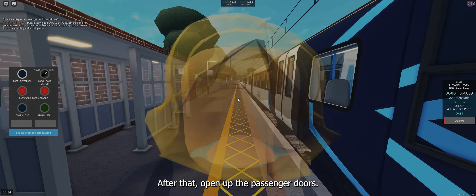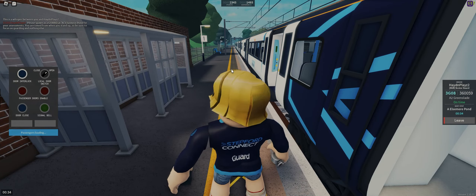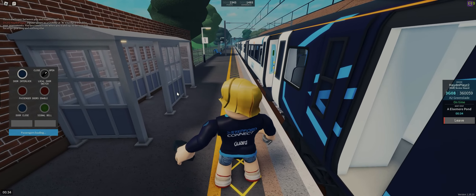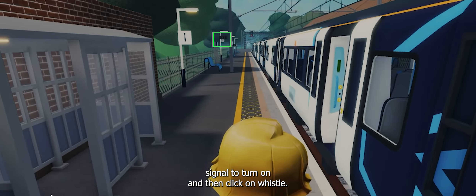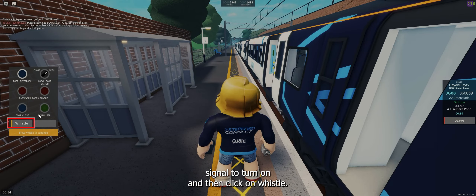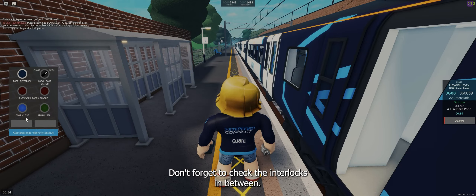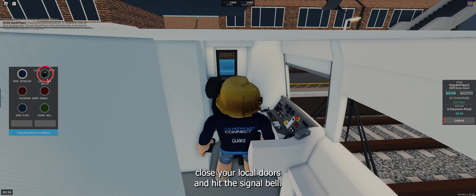After that, open up the passenger doors. Now all you have to do is wait for the off signal to turn on and then click on whistle. After that's done, close the passenger doors and click on whistle again. Don't forget to check the interlocks in between. After that's done, close your local doors and hit the signal bell.